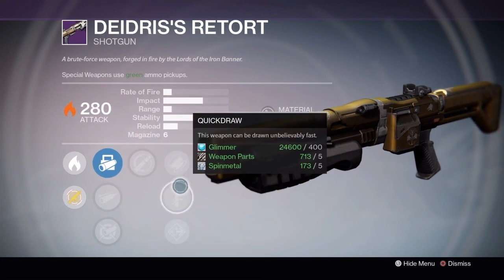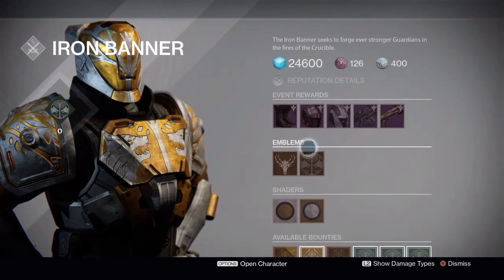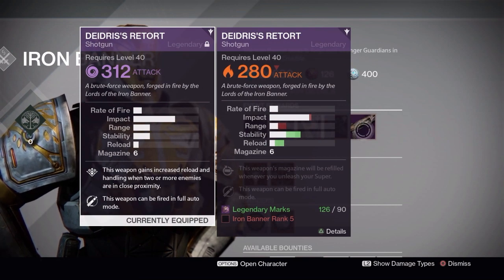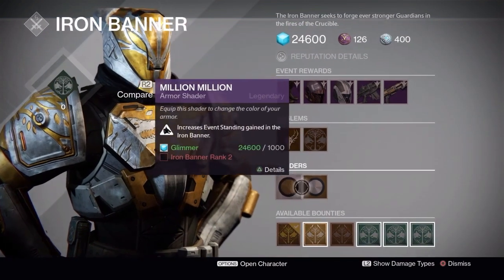For the Dangerous's Retort it's got full auto, which I really like. But overall I kind of feel like the Dangerous's Retort I already got from last Iron Banner is better — it's got some extra range on it and also has full auto. I do like full auto on my shotguns now with the different nerfs.